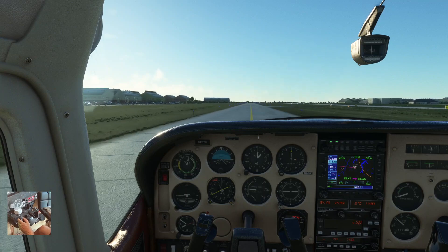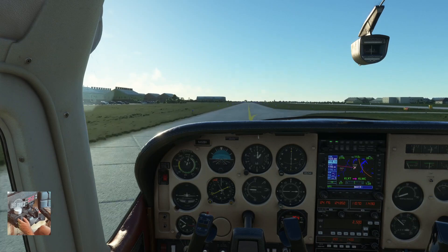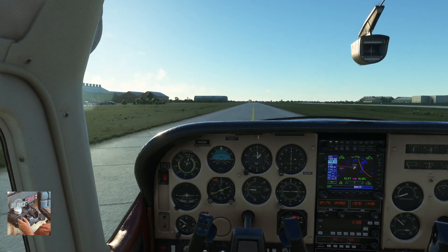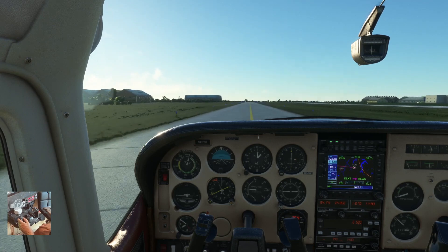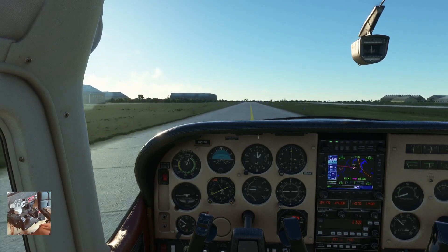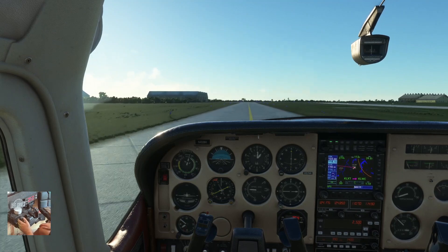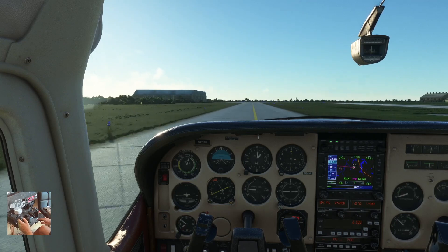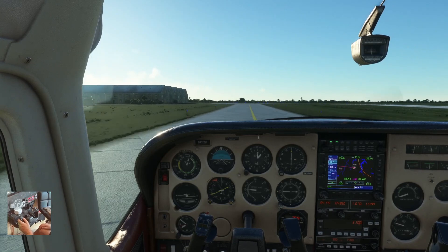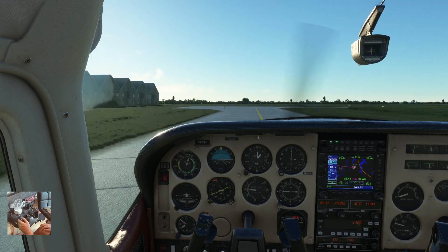I flew that 152 and I stunk the place up. Oh my gosh, I was lost. That thing was bouncing all over the place. So I'm going to take off, follow the highway to the north, look for the big highway junction, turn west — that should take me over towards the stadium. And then when I get to the river, I'm going to follow the river. I'm not going to be in a van down by the river — don't want Chris Farley coming after me. Hopefully that will run me into the airport I'm wanting to land at.